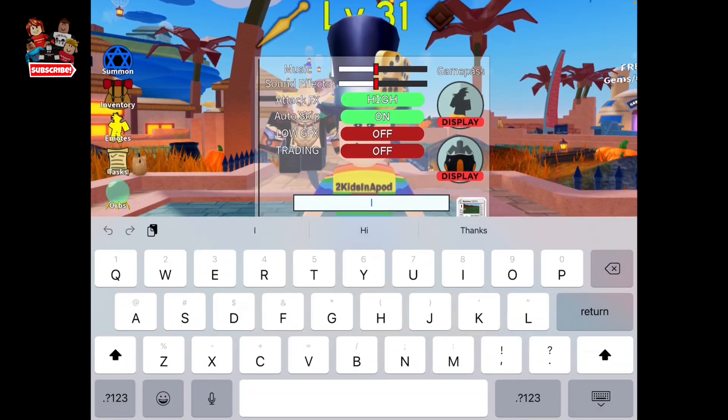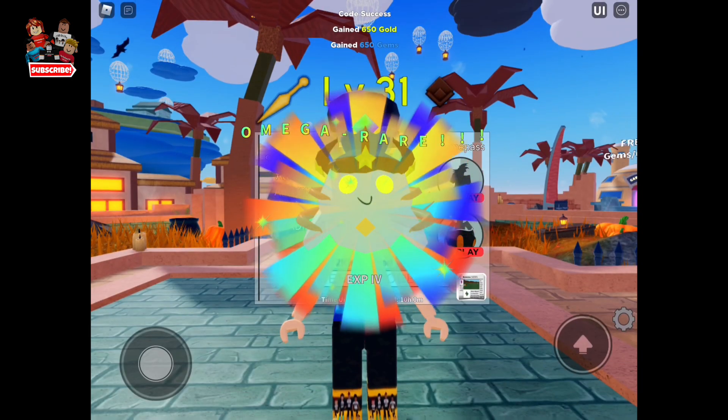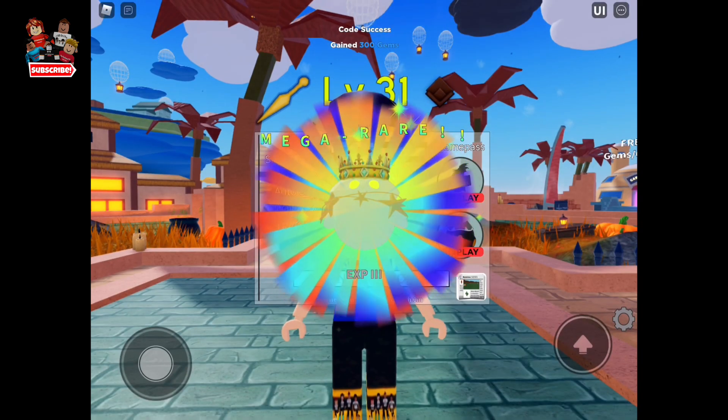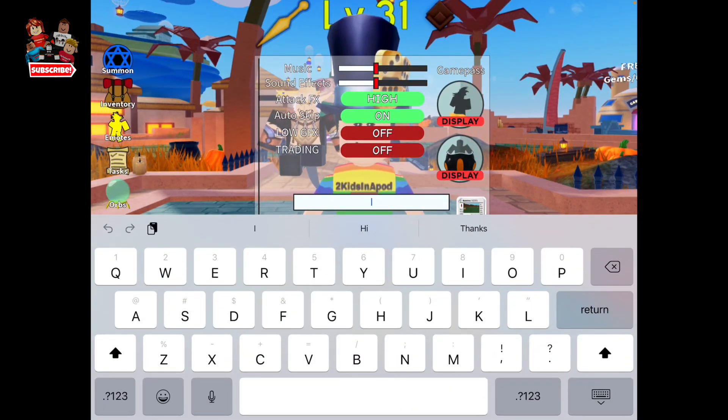Next code is STARSHIPWAY — that rewards EXP4, an omega rare. That's the first time I got that one, that's cool! Next code is NAVYXFLAME80KSUBS — another mega rare and 300 gems, exactly what we needed.